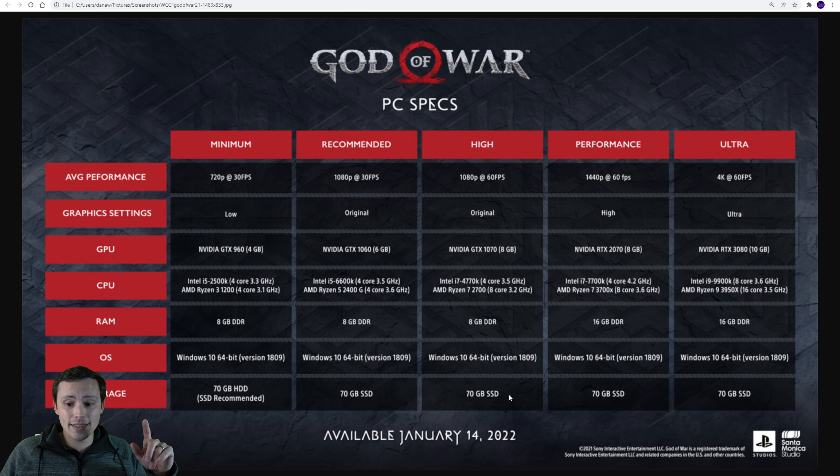Storage - please notice the SSD thing here. Every single one of these is listing SSD, except for the absolute minimum where they still say SSD recommended. If you don't have an SSD in your PC yet, just get one. It's by far the best thing that you can possibly do as far as upgrading your PC.